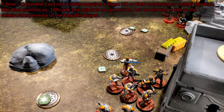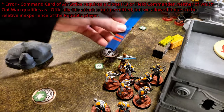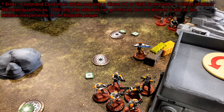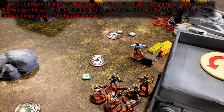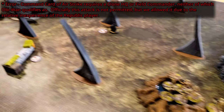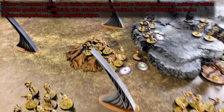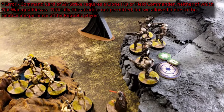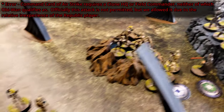Drew Obi-Wan — he's going to take a short move to the boxes, call down an airstrike, and dodge. The airstrike targets the B2s first, then going from the B2s to the B1s, and then to this other B1.